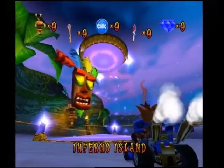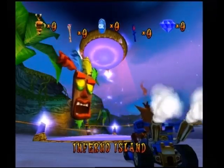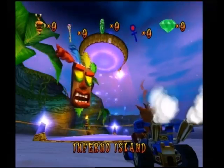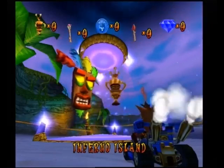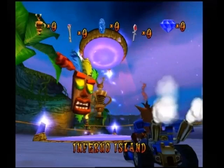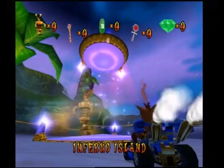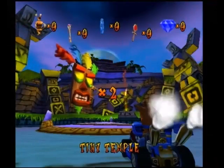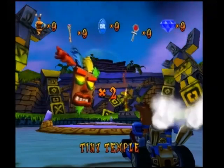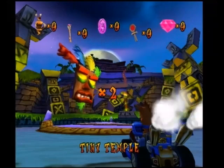A warp pad is your gateway to a race. Drive onto a warp pad with a vortex on it and you will be transported to the track. Finish the race in first place to win a trophy. Collect trophies to create vortexes to other tracks. You must have enough trophies in order to create a vortex to a new track. You can earn trophies by racing on other tracks and placing first in that race.